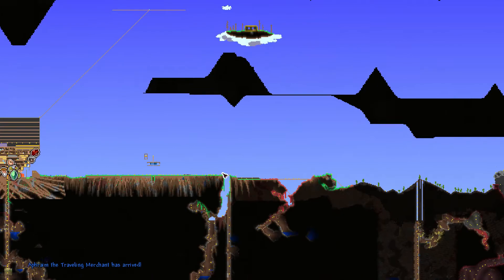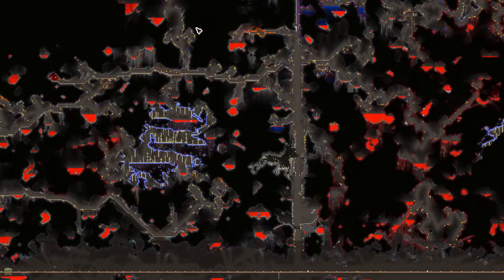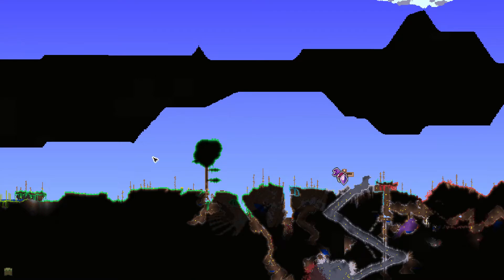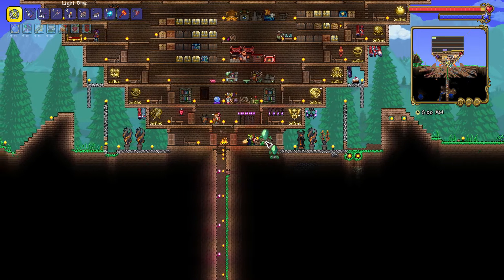If you have pylons and the traveling merchant shows up, you have to look for him. Here it says the traveling merchant shows up and I have to look all around the world to find where he is. Turns out he's next to my jungle biome pylon.